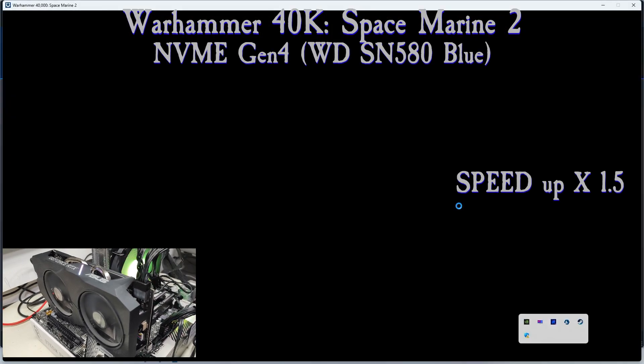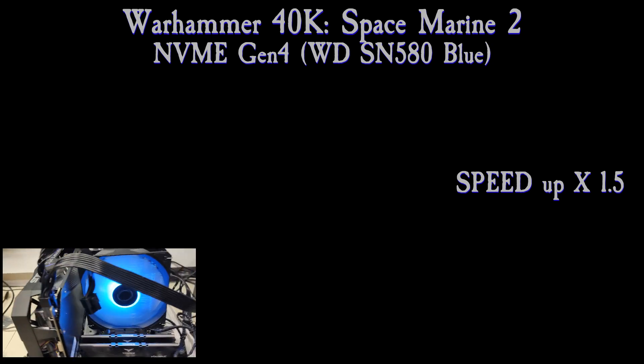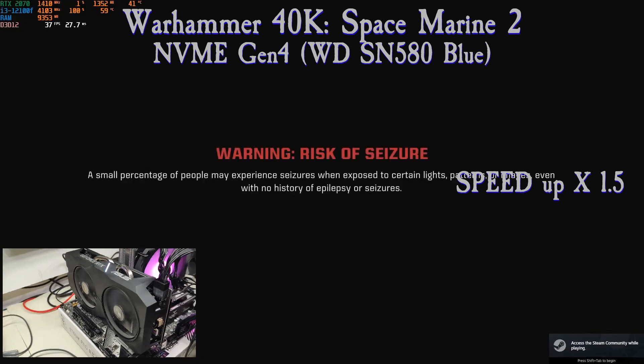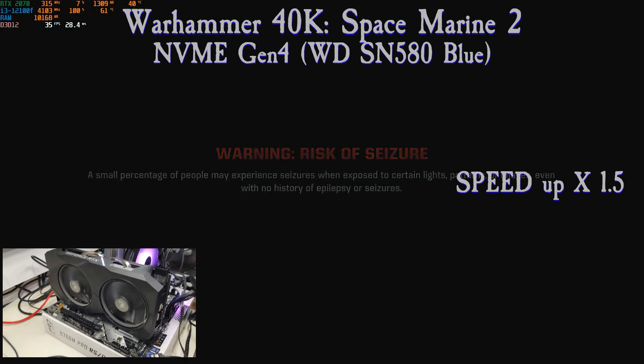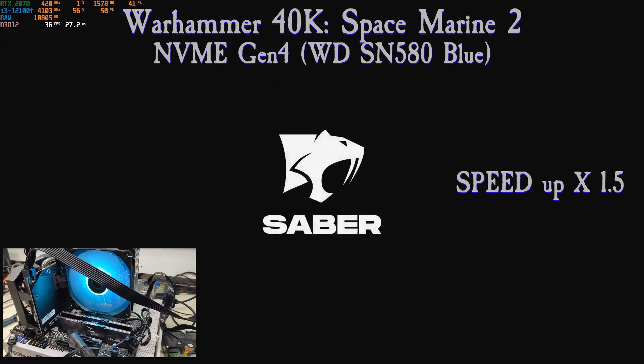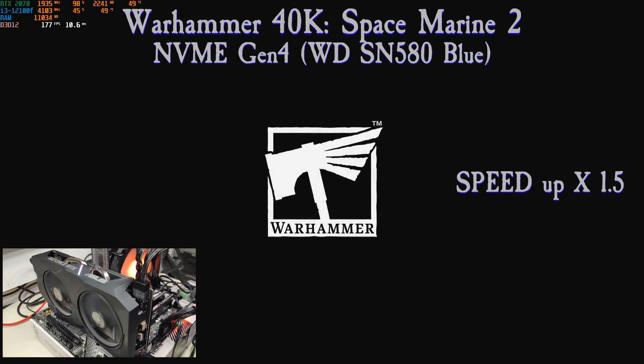And then there's NVMe — this is a Western Digital Blue SN580, a Gen 4 NVMe. We get to launch the game in 40 seconds and enter the first mission in 30 seconds. So we gain 10 seconds on both launching and loading a mission using an NVMe over a SATA SSD, but it's still nothing compared to the HDD difference.